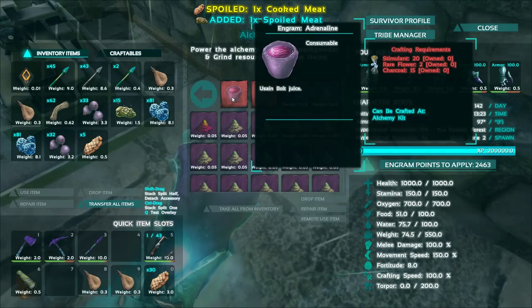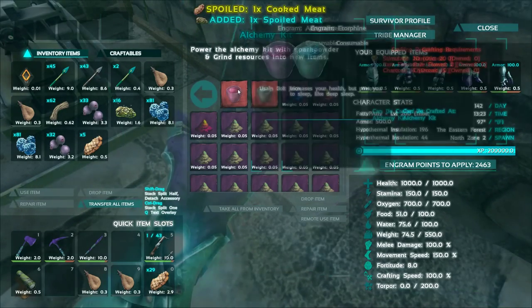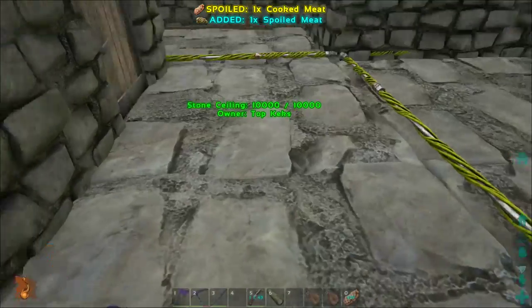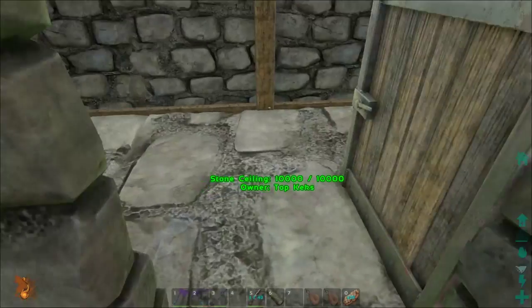Usain Bolt juice, everyone. This is what Usain Bolt uses. This is what he uses to win the Olympics. We know why he's so fast.